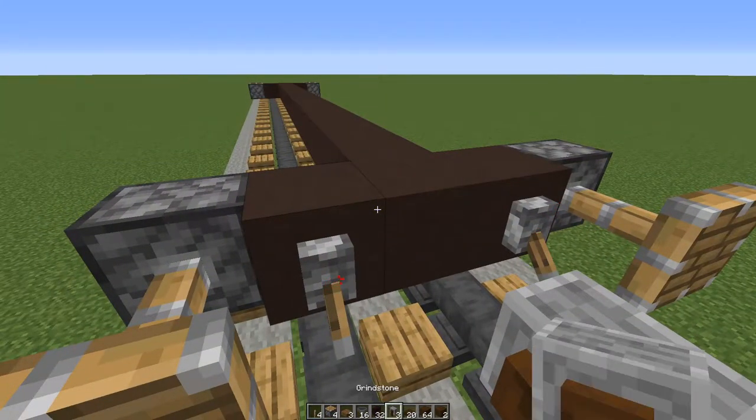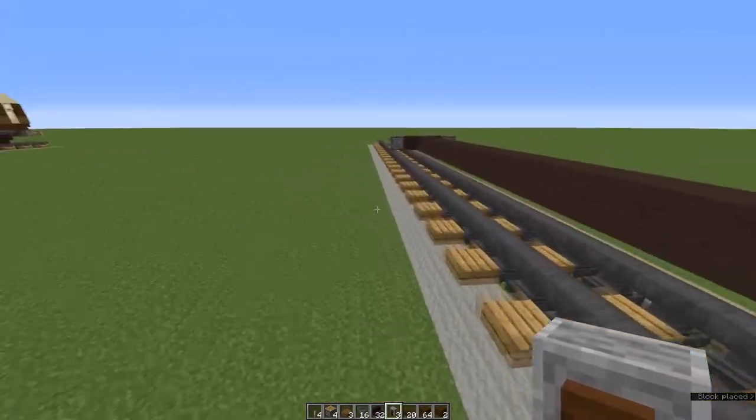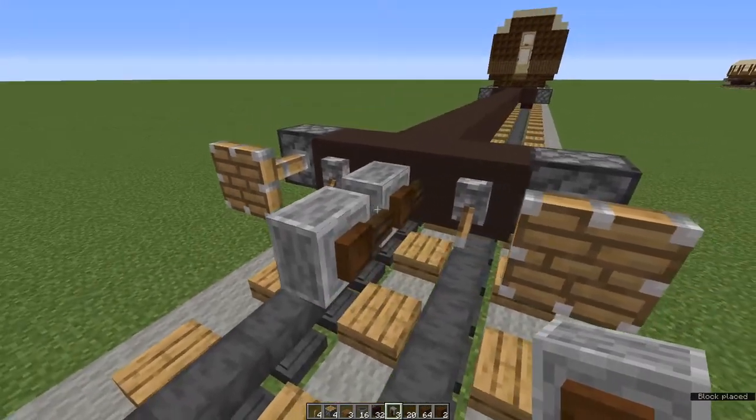Couplings next - I like to use grindstones. At the front of the carriage, place one grindstone for a coupling, and at the back place two. You'll have to shift-click to place the second.